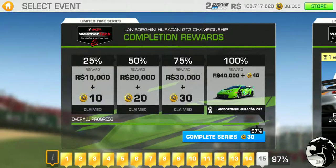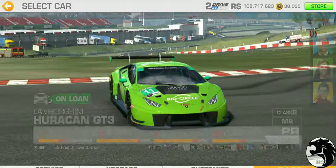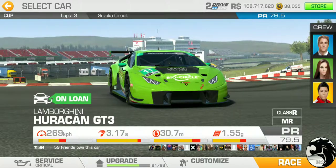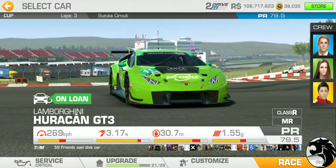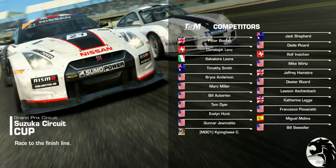Anyway, back to the limited time series — we're at 93% and 97% complete now, with one final cup race remaining. If you want to skip it, it costs 30 gold, but we've got plenty of time to run through it. It's going to be Suzuka Grand Prix at PR 79.5 as I mentioned, a three-lapper. Let's wrap this up.